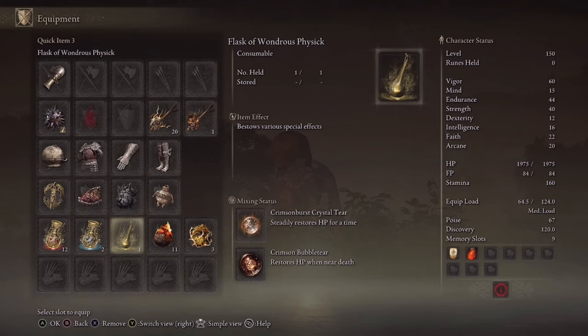For the Flask of Wondrous Physic, I have the Crimson Burst Crystal Tear, which steadily restores HP over time, and the Crimson Bubble Tear, which restores HP when near death — just to save us in bad situations.